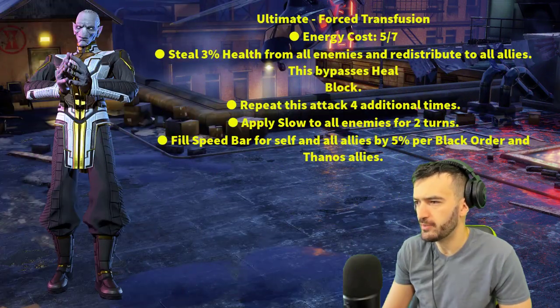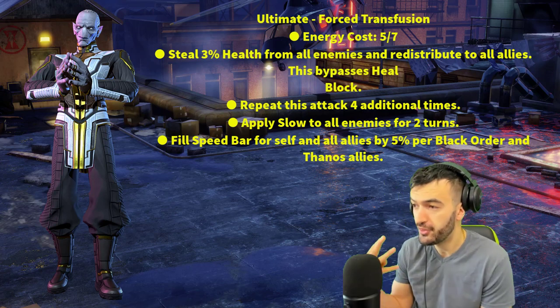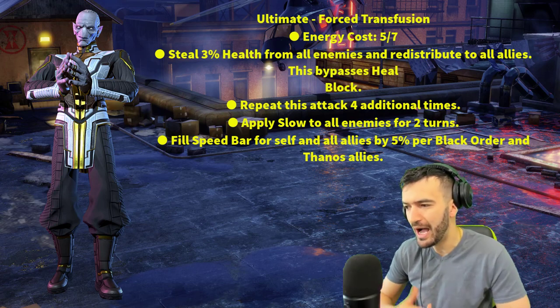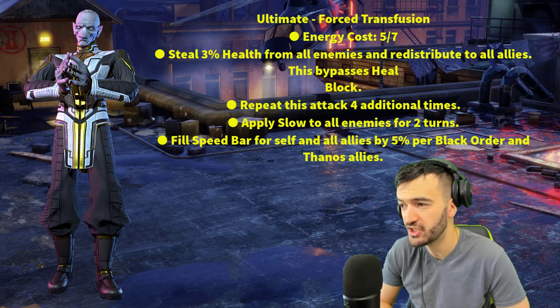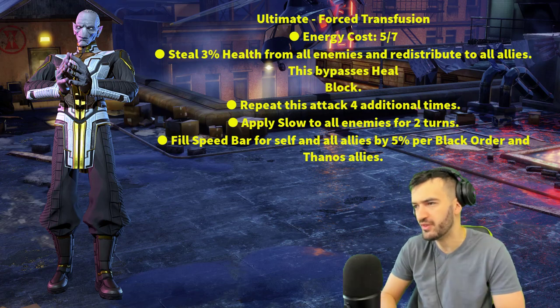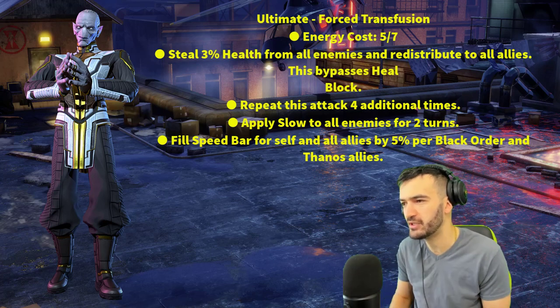Let's go into his ultimate: Forced Transfusion. Seven-turn cooldown, starts off at five, so you'll be able to use this on turn three. Steals 3% health from all enemies and redistributes to all allies - this bypasses heal block. There's the sustain for you. A lot of people were questioning how the sustain was going to be for the Black Order, and this makes it pretty damn good. Repeat this attack four additional times - that's Shuri's ability. Apply slow to all enemies for two turns. Fill speed bar for self and all allies by 5% per Black Order and Thanos ally. Unbelievable - this character is off the hook!